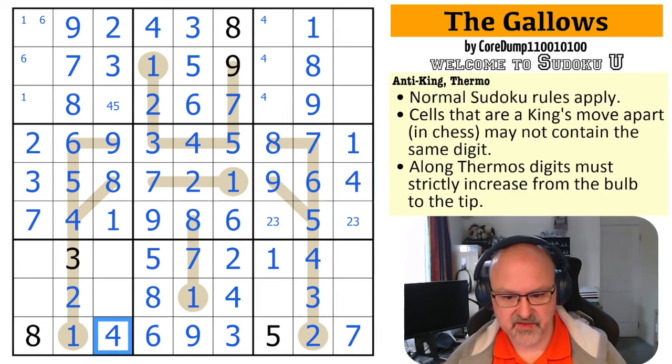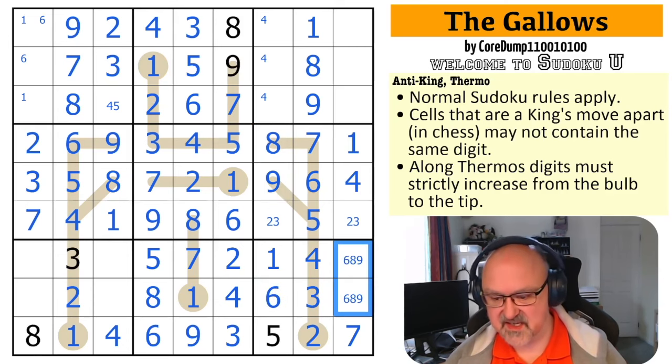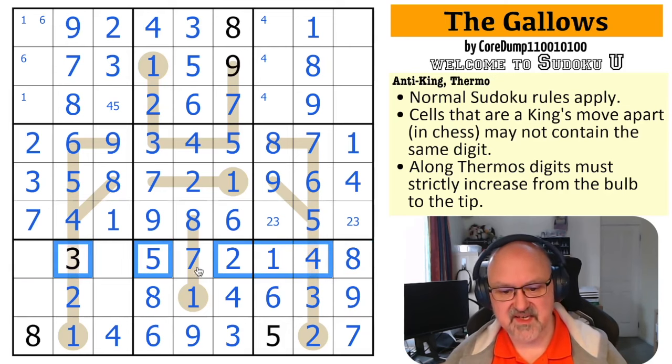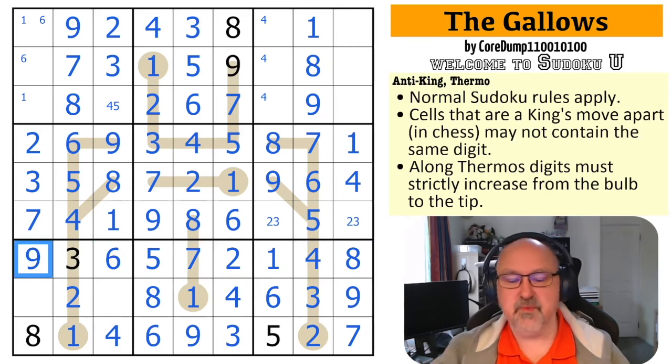Now there's a triple in this box: I've got one, two, three, four, five — I need six, eight, and nine. There's an eight-nine looking down, so that becomes the six. I take six out of there, then use this eight to look across, making that nine and that eight. In this row I've got one, two, three, four, five — I need six and nine to go into those. Then the nine looks down, making this six and this nine.